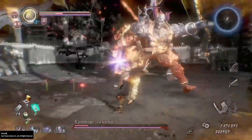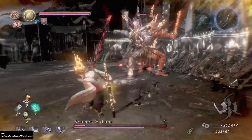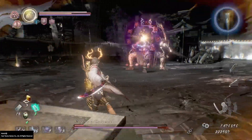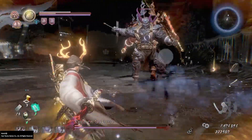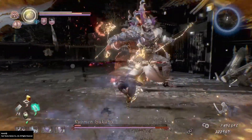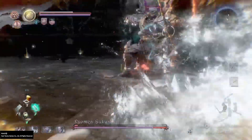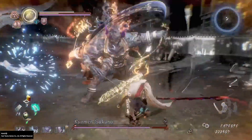This is the third and final enraged yokai realm form that this boss takes, if you've been damaging him enough. Once again we just stick to the same strategy — avoiding the boss's attacks, going for single strikes, and slowly getting its health down. And the boss should go down.